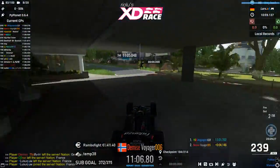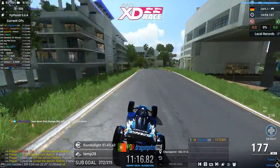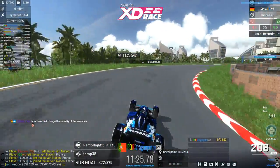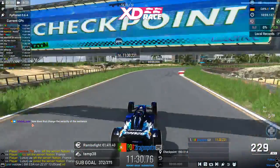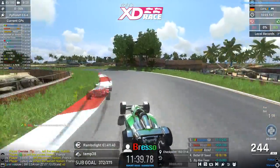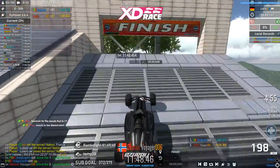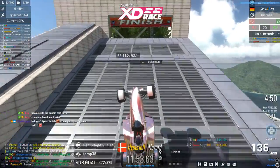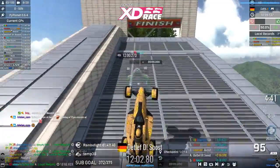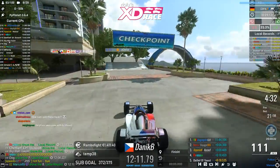Dragon is now in the lead approaching the end. Not much track left for Dragon PNTM — is he going to win his first XD Race map? Voyager is only losing time trying to come back, and Bresso is falling further — down to 6th place, losing his composure. Dragon wins map 2 with an 11-minute 44.16 run. Voyager takes second, Hazard third. Bresso overtakes Deadlift Desaust at the finish line by only 600 thousandths of a second — unbelievable.